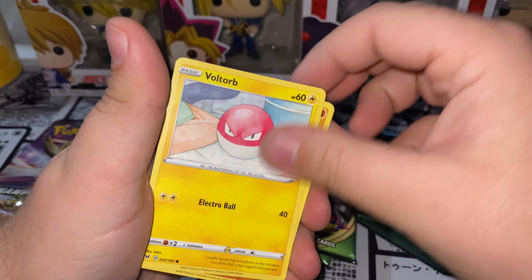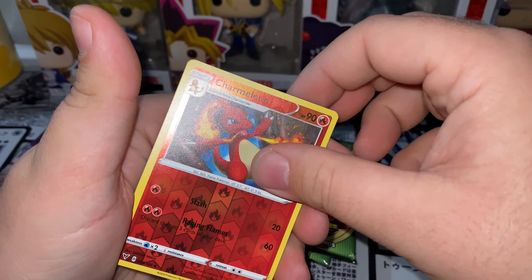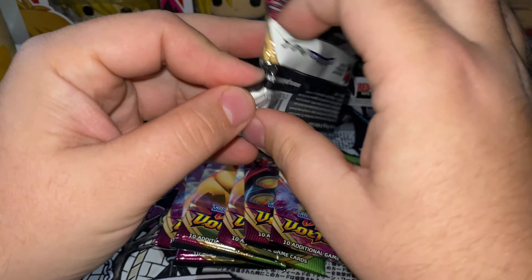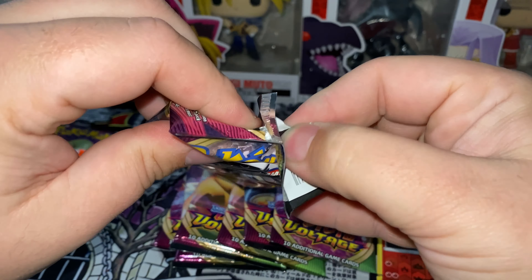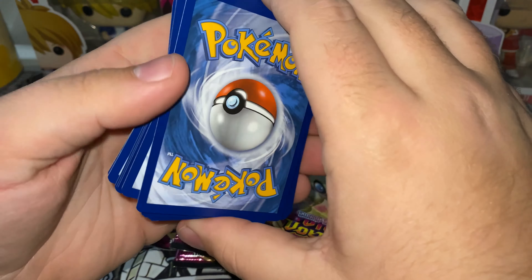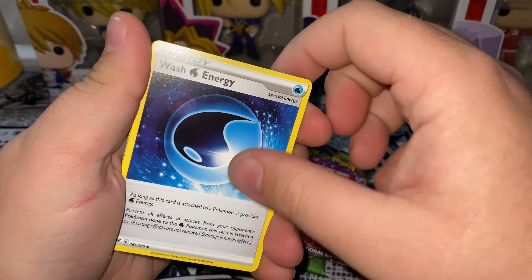Vivid Voltage, let's see what we can do. That is Leaf Memory Capsule, Volt, Rakra, Fiana, Talo, Blooper, Parmillion, and Adonaphan. And a holographic Waylord — not bad, that's some cool art of him.